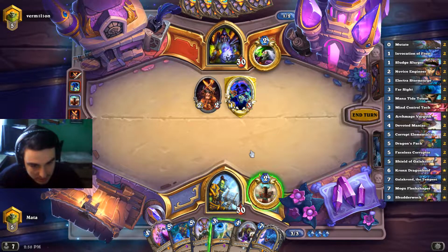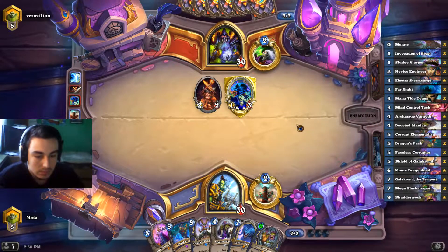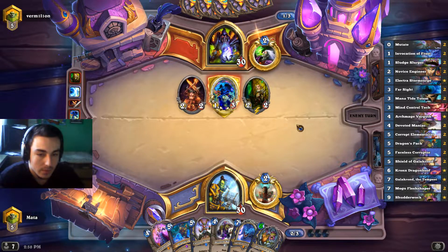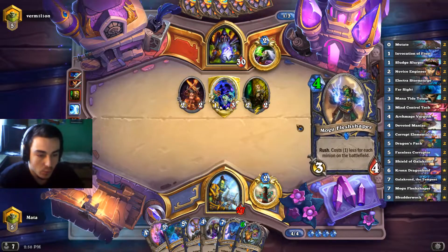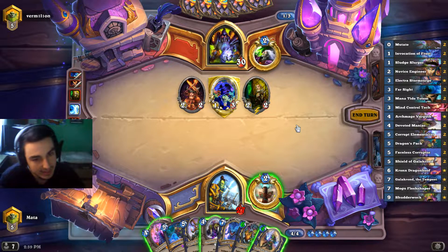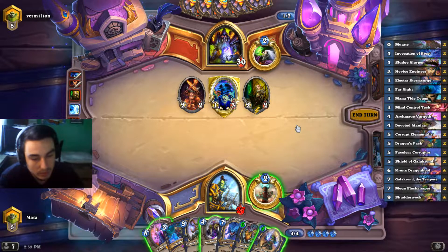Our Galakrond is here — that's pretty nice. Six-mana shadow rock is also really good. So do we play the devoted maniac or just play the Mogu? If we play the Mogu we trade the voidwalker, and he has to play something and hit the juggle. If he doesn't hit juggles he needs to trade both his minions into the Mogu, or do we save the Mogu for the potential mutate draw? I think we'll use the Mogu right now.